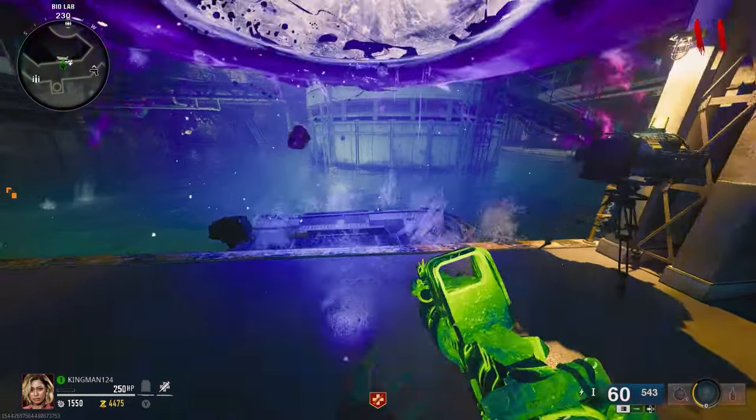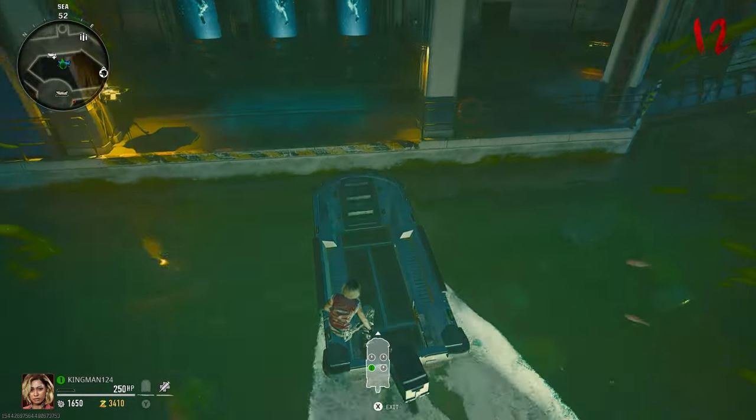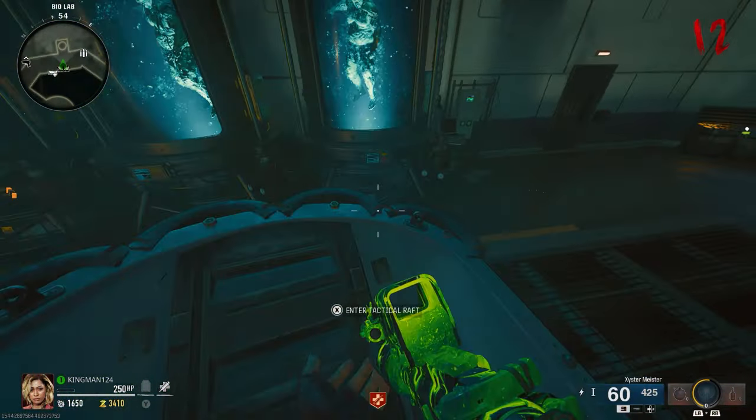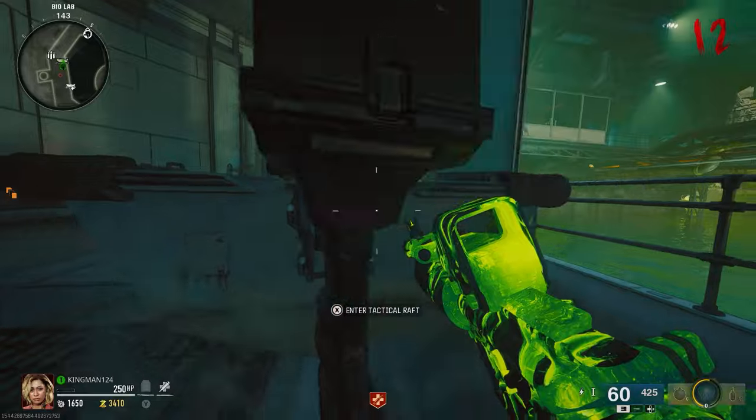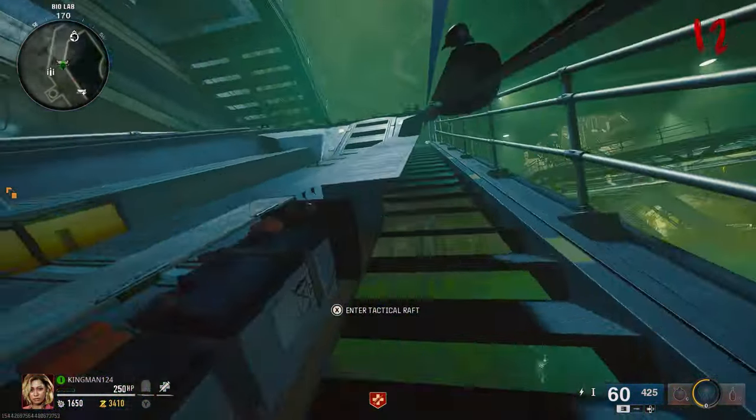All you want to do is activate a vehicle vendor, spawn in a boat, then go inside the boat and drive it towards the platform. Exit as soon as you get onto the platform, and then start hitting the boat using your melee.